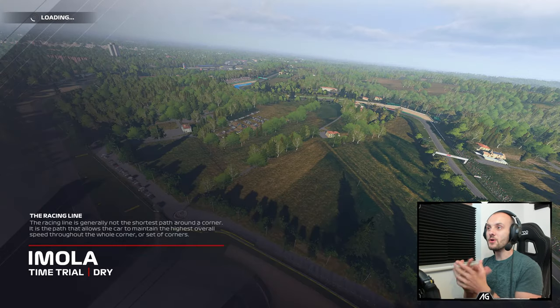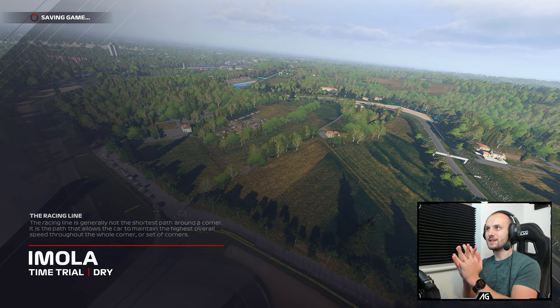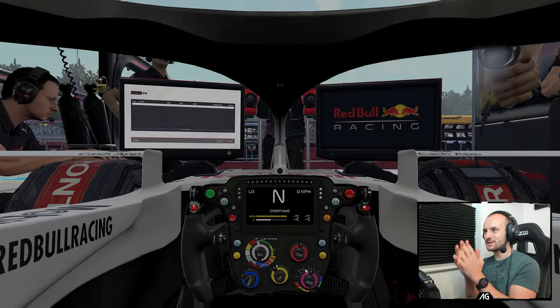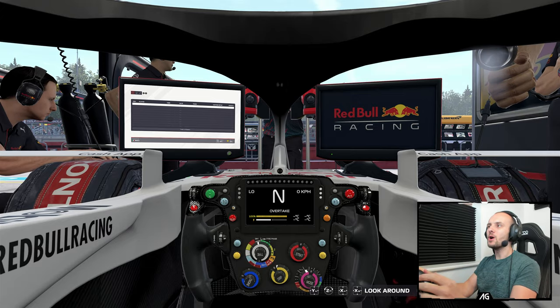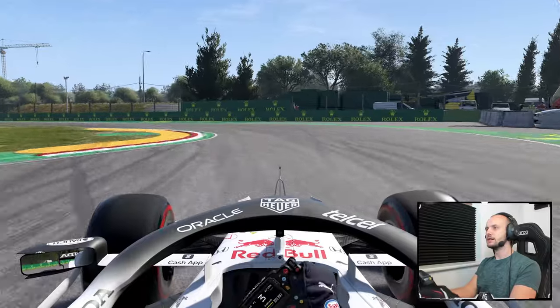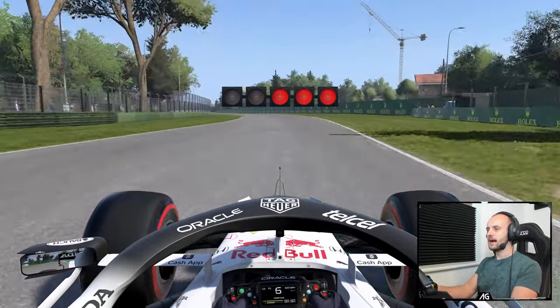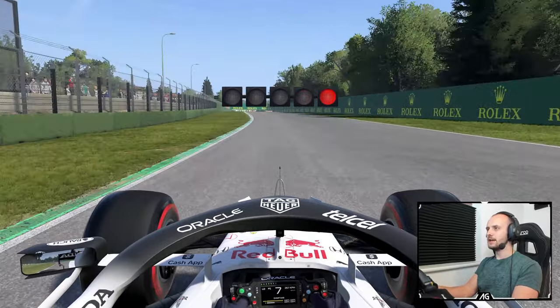Let's get to the first impressions, both of the Red Bull car and of course the Imola circuit. Loading in for my very first laps on Imola in F1 2021 — really excited for this. We're also going to be using the beautiful new white Red Bull. I'm running a default setup; I didn't want to try it with a potentially weird setup to begin with. So I'm on track here with the white Red Bull.